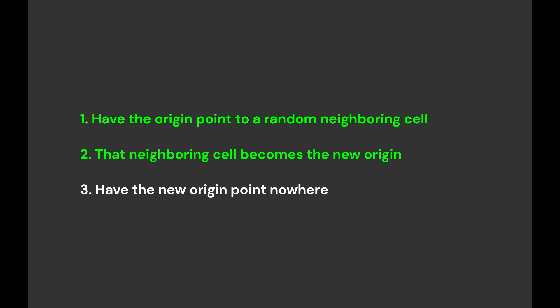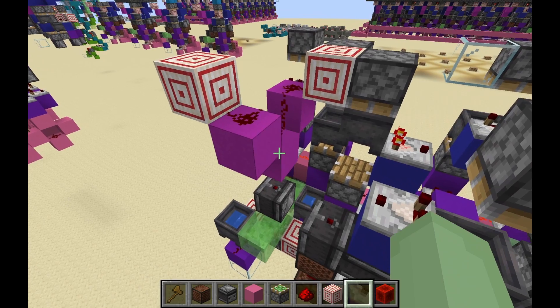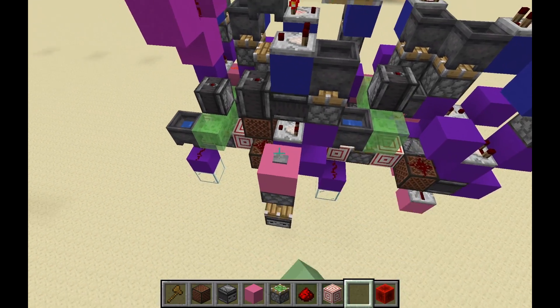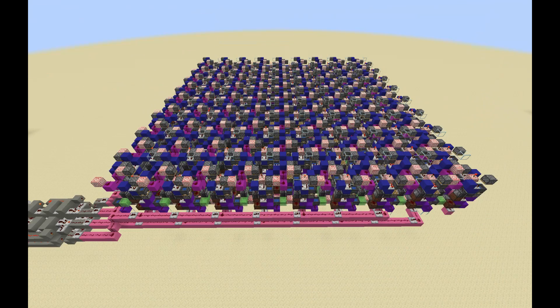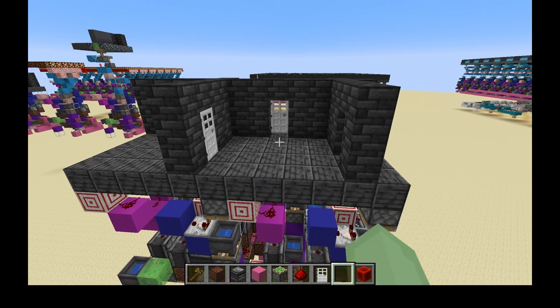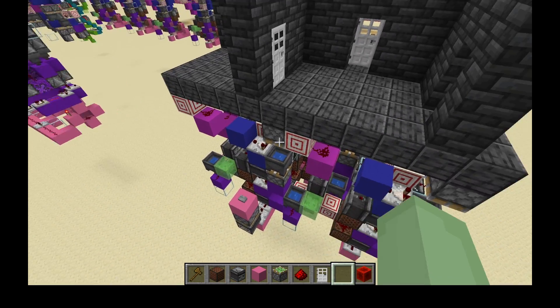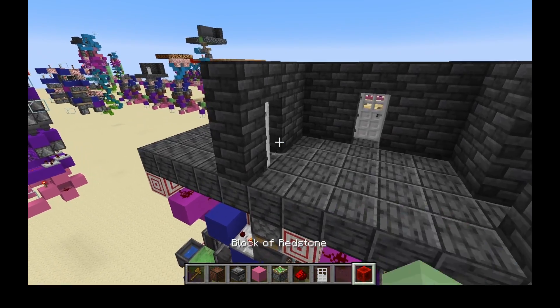So this takes care of two steps, but we still have the last step. Every time a cell becomes the new origin, we need to set its direction to none. To do this, I used this circuit. Every time a cell becomes the origin cell, this observer will send a pulse that resets all the SR latches, making the cell directionless. There are just a couple more things to add. I made each cell a room with doors leading between the rooms. To determine whether a door will be open or not, we look at the two cells separated by the door. If either of these cells points to the other, then the door will be open; otherwise the door will be shut.